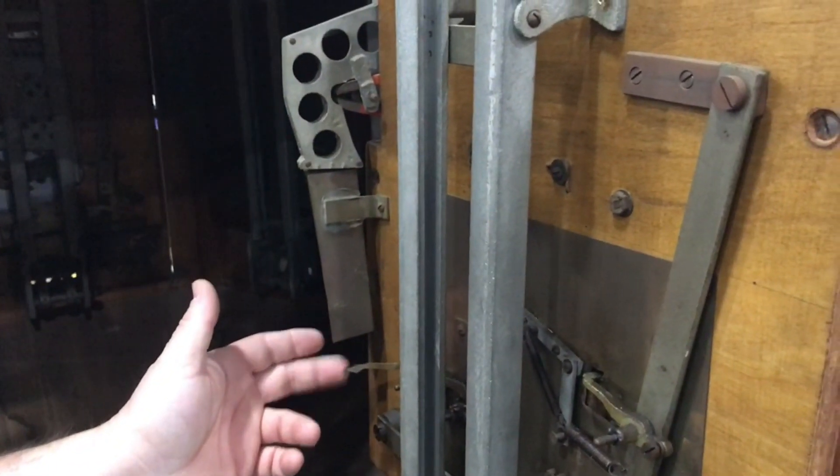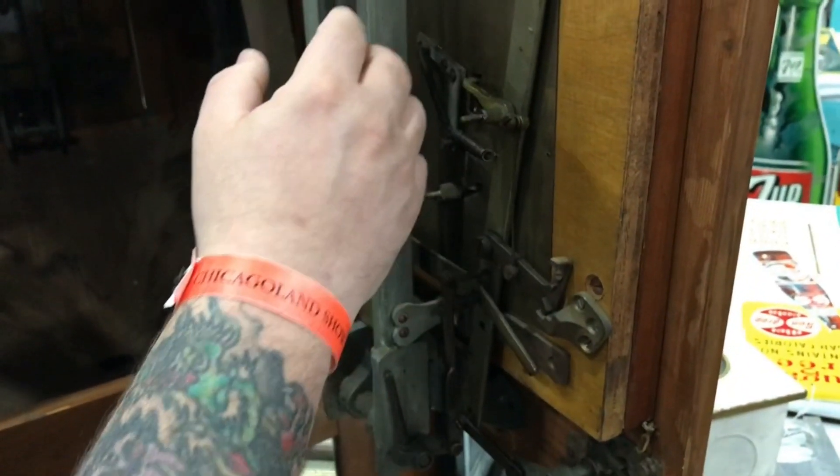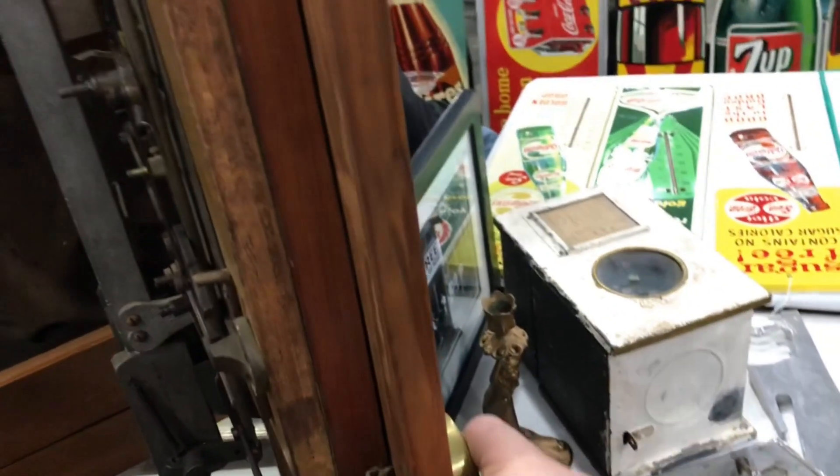An English penny would trip this, releasing the ball. If you get it in the winning section on the playfield, one of the single cigarettes would be kicked out when you turn this knob.